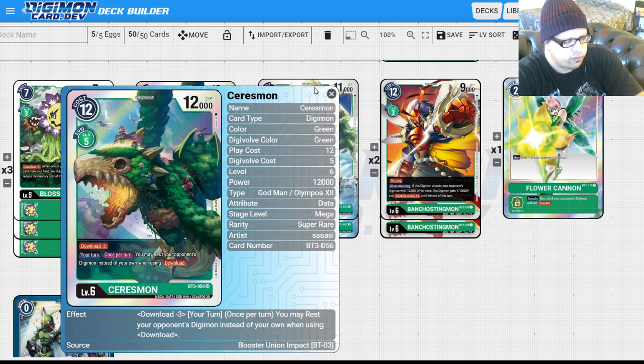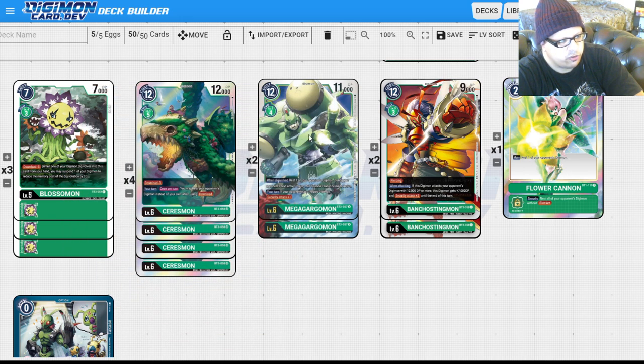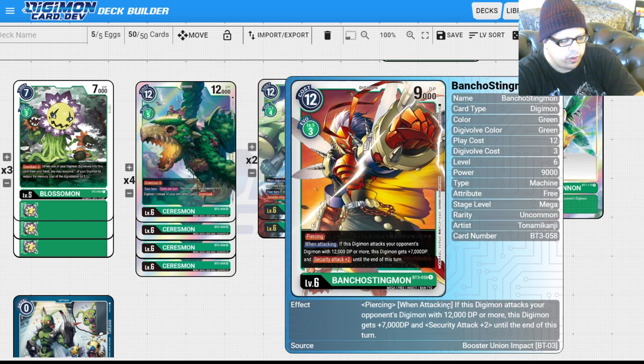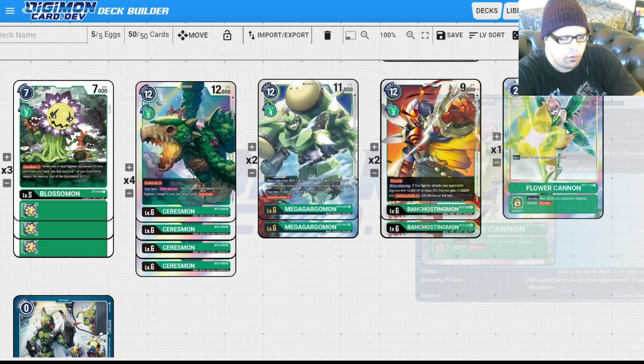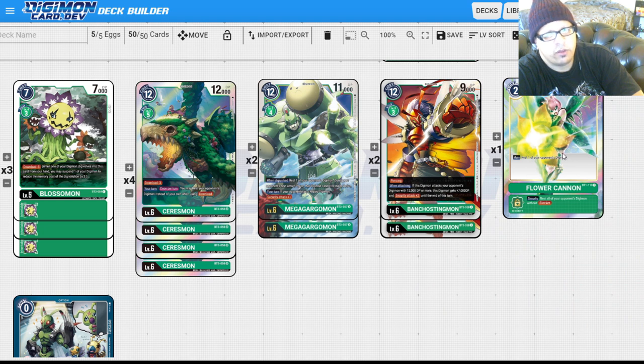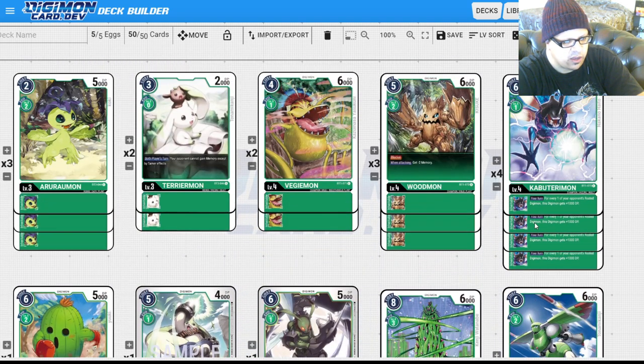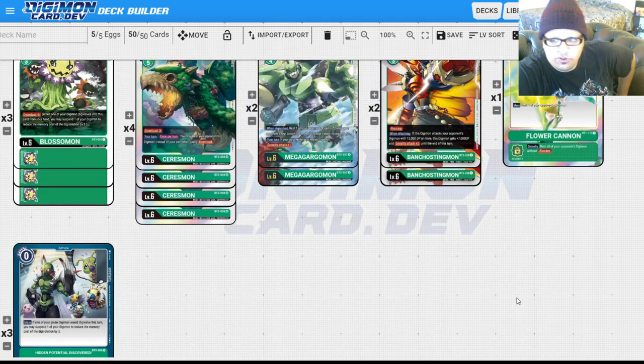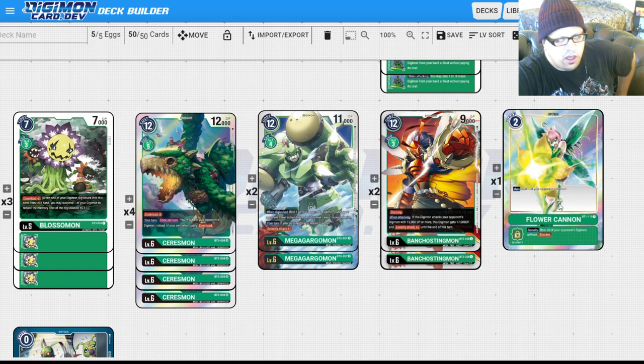We've already talked about the megas — Sarisman has 12,000 power and can rest your opponent's Digimon; Mega Gargomon has Security Attack plus one and can stop one from becoming active; and we have Stingmon for Omnimon matchups. I'm still playing a one-of Flower Cannon. You could cut it, but it's only two memory, you can play it at any point, and it can be a game-swinging card because opponents don't expect it. Sometimes they overcommit Digimon to the board and you just remind them you have Flower Cannon while Sarisman is already resting everything.